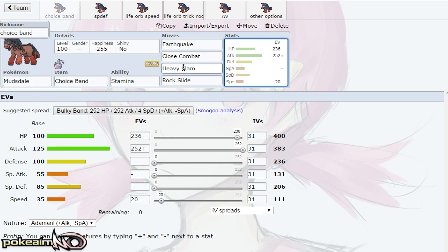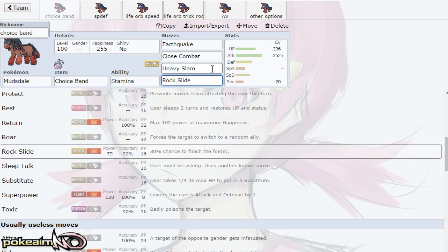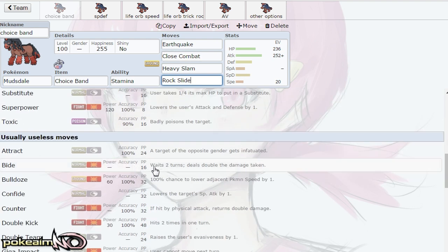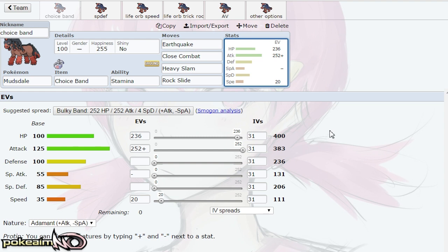Heavy Slam works because Mudsdale is one of the heaviest Pokemon in the game — I think top 10 or 15. He's over 2,000 pounds if I'm not mistaken. So Heavy Slam lets you hit Pokemon such as Tapu Lele, Tapu Fini, and Fairy types in general. Rock Slide is your final attack, hitting Pokemon in the air and Flying types. It's also one of your strongest attacks to hit Celesteela outside of Close Combat.